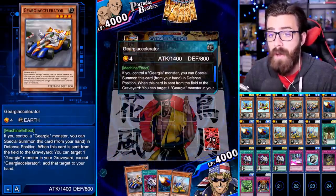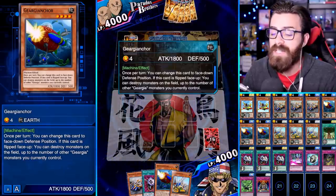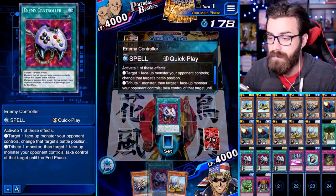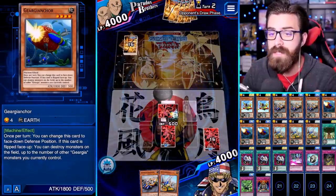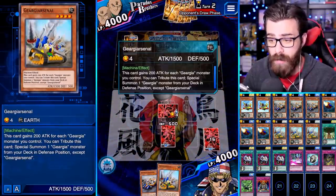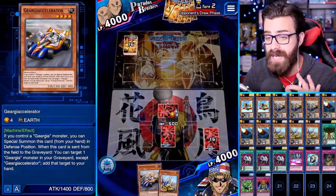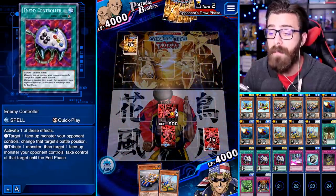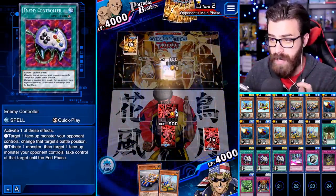We open up with Anchor and Accelerator, so we're going first. I'm going to set Anchor and set Econ. The dream is that if this was Attacker, we could actually normal summon Arsenal next turn, special summon Accelerator, and pop two back row — but since it's not Attacker we cannot do that. What we can do is pop a monster if he brings out a big one.